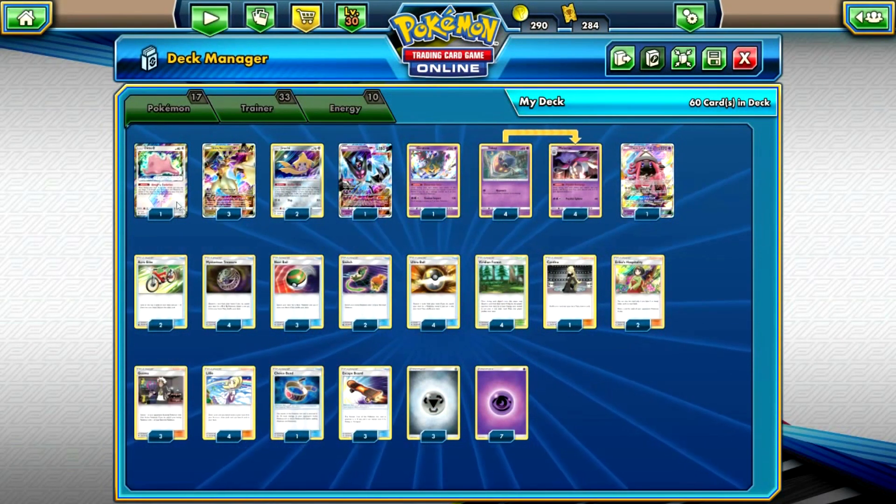The last Pokémon is one Tapu Lele, just for consistency — being able to Ultra Ball or Mysterious Treasure into it just gives you more outs for a good turn one. Talking about supporters, we have four Lillie. You just want to use Lillie as often as possible during your first turn, and since you have a lot of cards to play down it's always very likely you can use Lillie for a lot of cards.